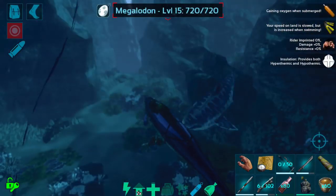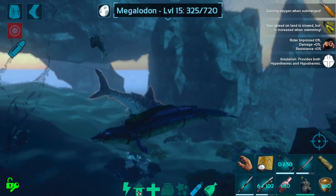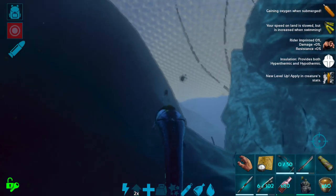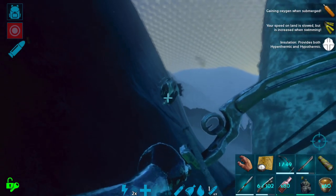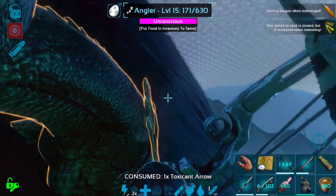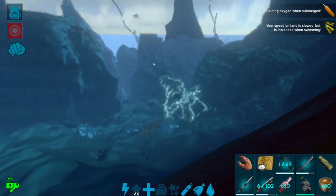Let's go ahead and save my basilo here. I am using god console cheats just so I can show this off a little bit easier and more quickly. Let's go ahead and knock this angler out — anglers are a pretty easy tame. They are just a knockout tame.